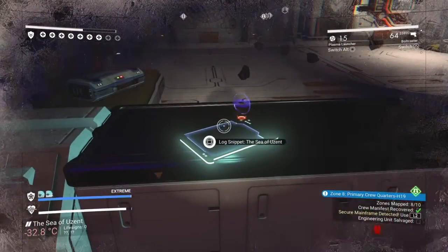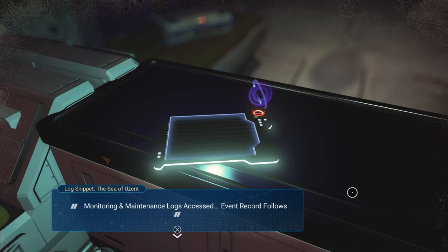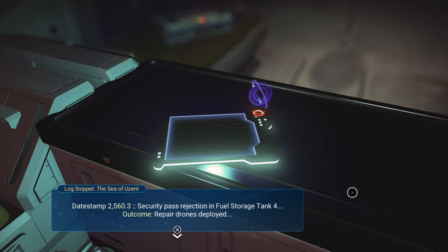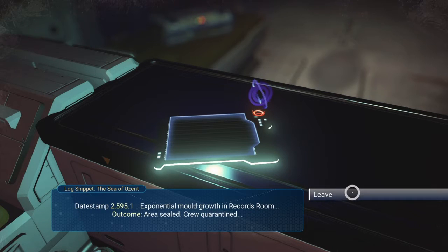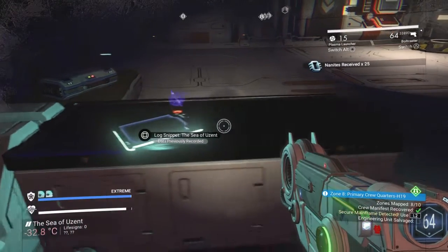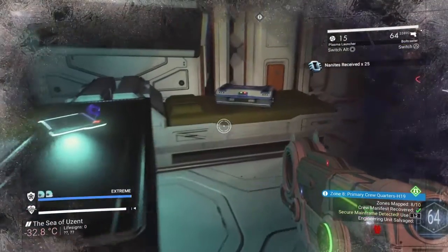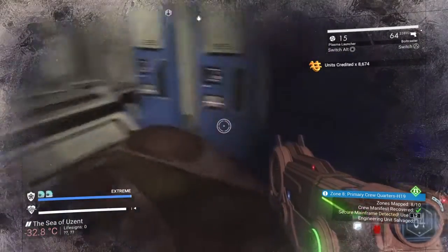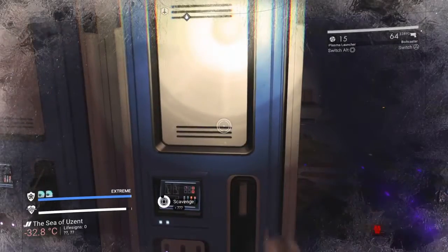Whoa, that was a big explosion! Monitoring and maintenance log: blockhead failure in stasis unit 2, outcome — maintenance crew dispatched, security pass rejection in fuel storage tank 4, repair drones deployed, and exponential mold growth in record room area, area sealed, crew quarantined. That sounds a little bit creepy.